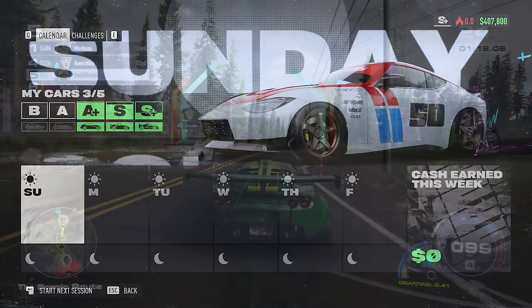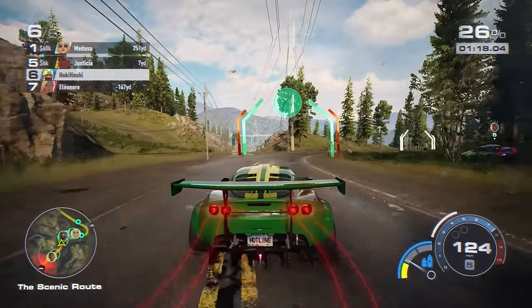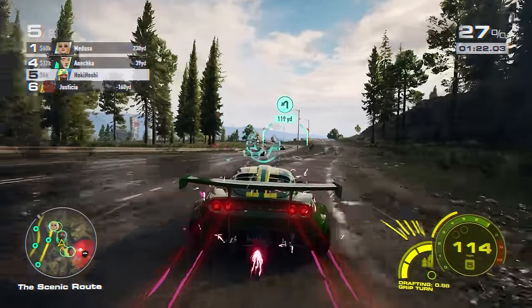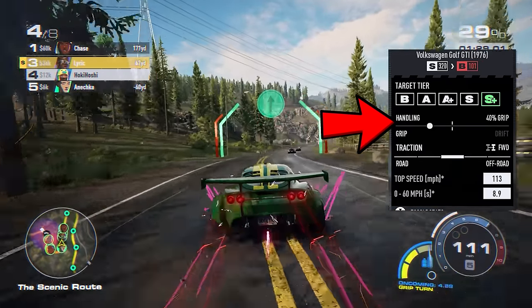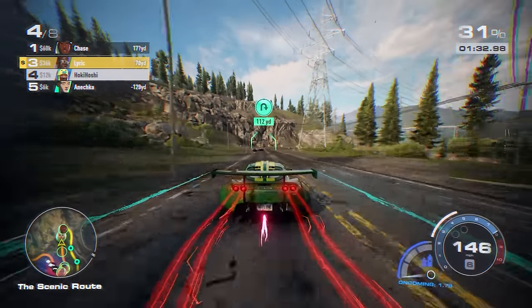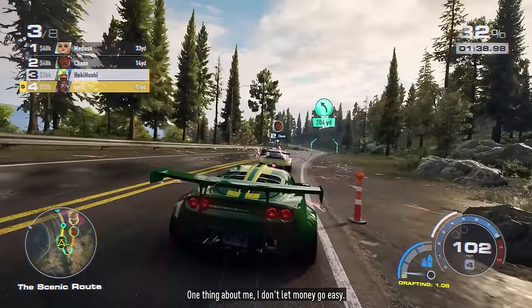On that note, side tip: grip is viable in Unbound, but it does depend on the car. Some will just not react well to grip tuning and will understeer like a pig. Pay attention to the car's default place on the slider. If it's more towards drift and you try to make a grip build, you might not have a lot of luck. Some cars are faster with a more middle-of-the-road setup, and some are much faster on full grip. If you're looking for a great grip car, either of the Lotuses are a strong pick.